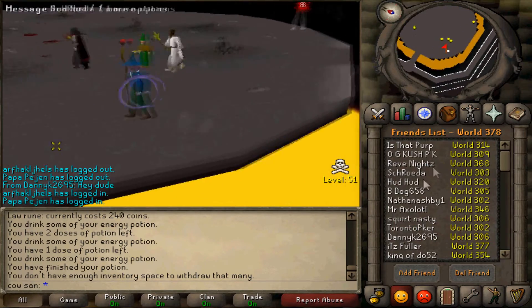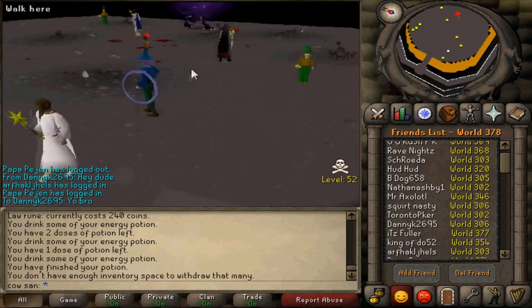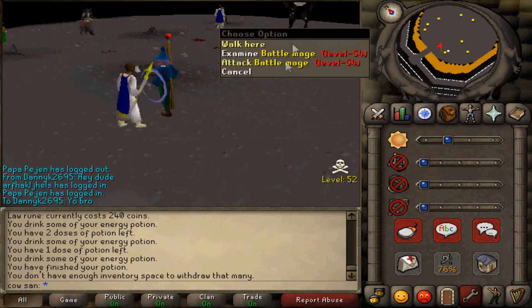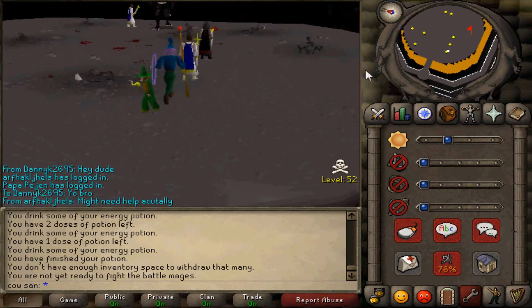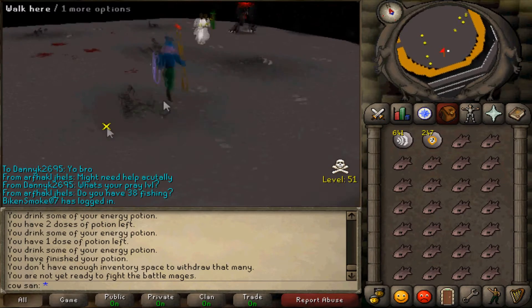If you guys want to use the staff blast outside once you've been imbued, you have to come back in here with an additional 100 casts of the god spell you chose — like Saradomin Strike, or Guthix's Claws, or Zamorak's spell.